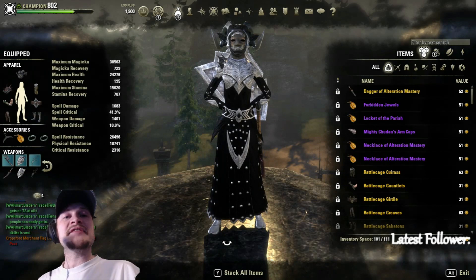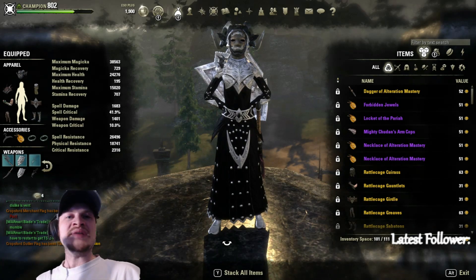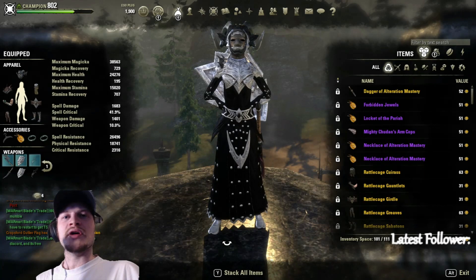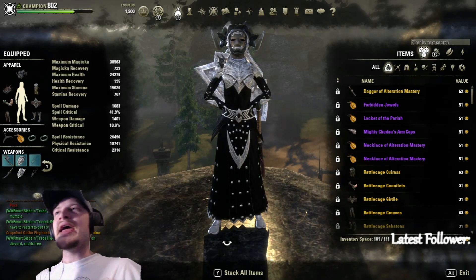The idea behind this build was that I was so tired of being pigeonholed into heavy armor as a magic DK. I wanted to figure out how to be as tanky as somebody in heavy armor but also put out the amount of damage somebody does in light armor. I think I've figured out the secret, and it is the Pariah. Let's dive into gear, skills, CP, and stats.